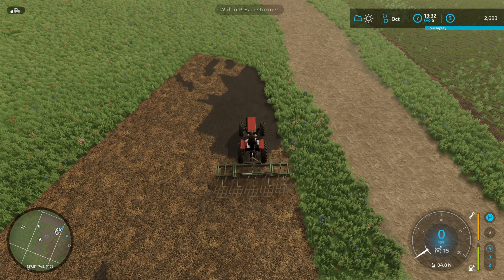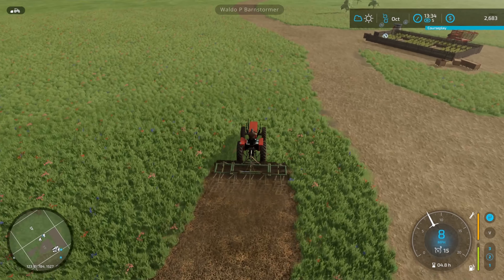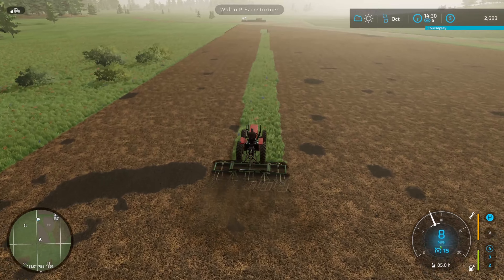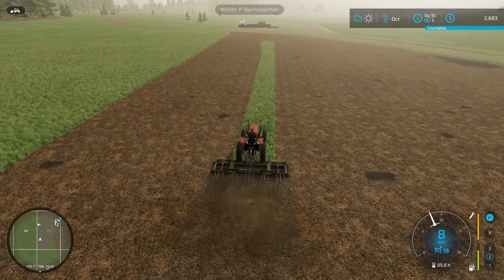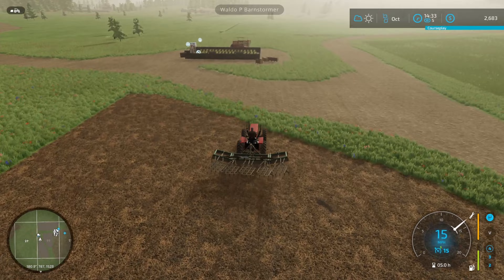Done with that one for now. If you remember before, I kind of made a bit of a mess whenever I made this field because of the pathway in between, so I'm fixing that now. I've extended this field out — I've pretty much at least doubled the size of it — so we now have two really large fields and one big field. This one, I don't know what I'm going to put in it. I'll go get the seeder as well and make a decision on what kind of crop I'm going to put in.